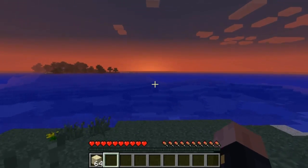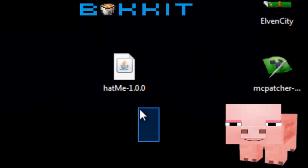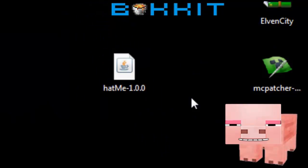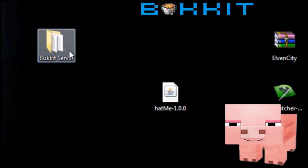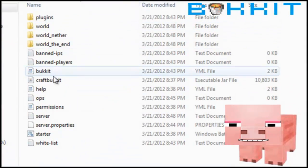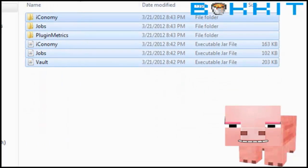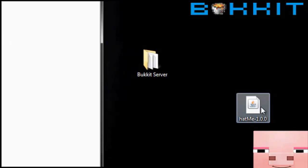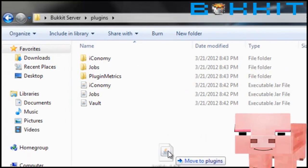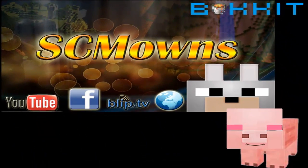Hey, it's your buddy Porkchop. I know you don't know how to install a plugin — that's why I'm here. The first thing you want to do is download the plugin. Then locate your Bukkit server folder, open it up, and you'll see a 'plugins' folder. Go into your plugins folder — you'll see all your plugins. Just take the plugin you downloaded and put it into the plugins folder. That's it, it's really simple.